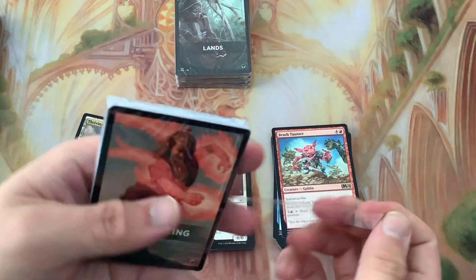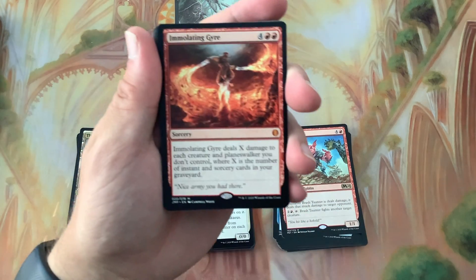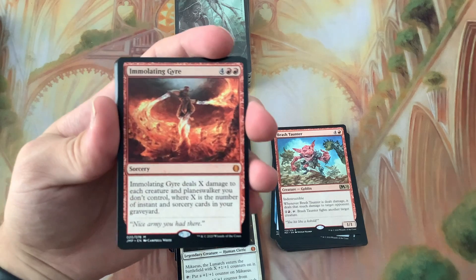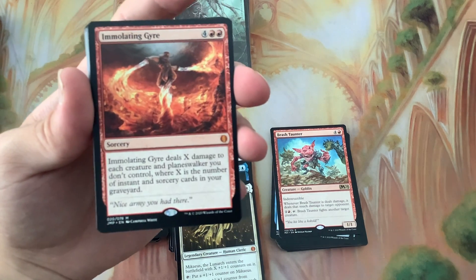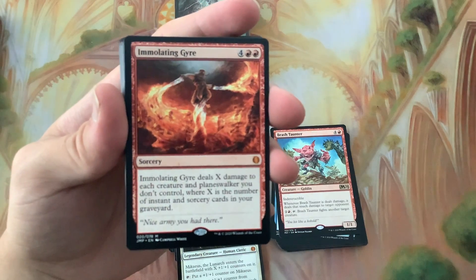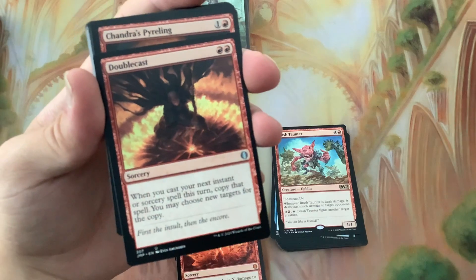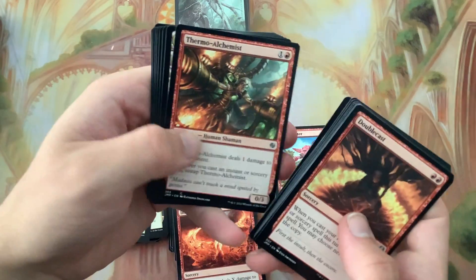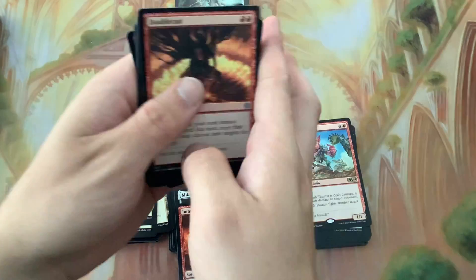Spellcasting - mythic number four! It deals X damage to each creature and planeswalker you don't control, where X is the number of instants and sorceries in your graveyard. Cast a whole bunch of cheap spells, then for six mana boom - it's a sorcery though, that's the downfall. But it says double cast right here, so just keep double casting Fork and all kinds of things. Thriving Bluff again.